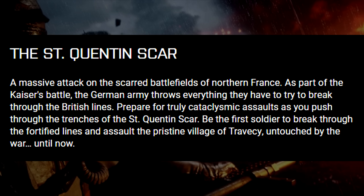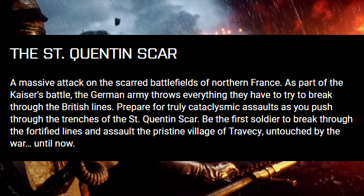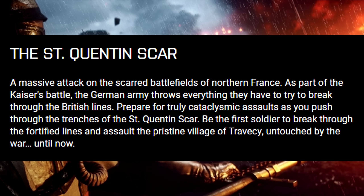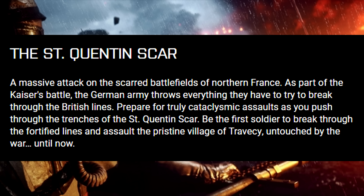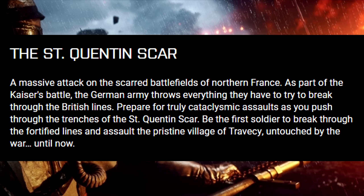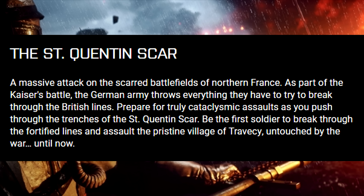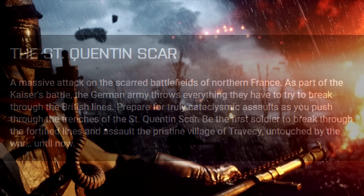The second map is called St. Quentin Scar. It is described as a massive attack on the scarred battlefields of northern France. As part of the Kaiser's Battle, the German army throws everything they have to try and break through the British lines. Prepare for truly cataclysmic assaults as you push through the trenches of the St. Quentin Scar, and be the first soldier to break through the fortified lines and assault the pristine village of Trevency, untouched by the war until now.